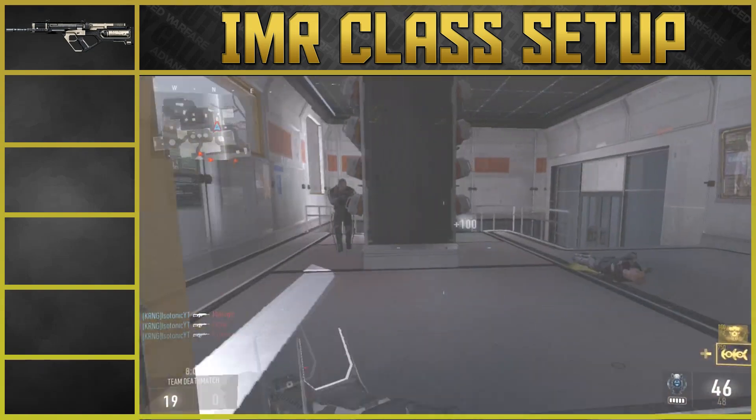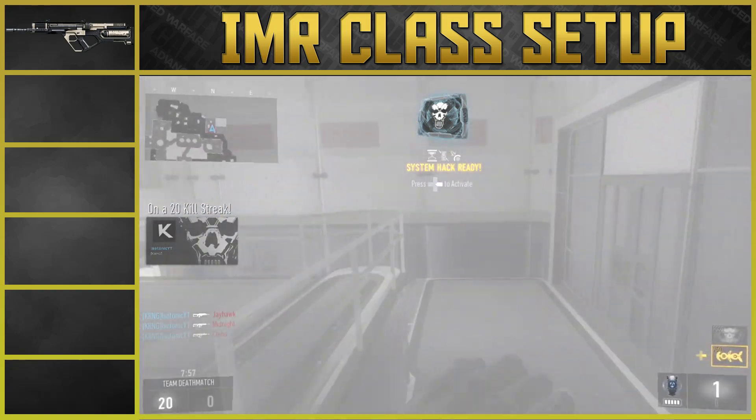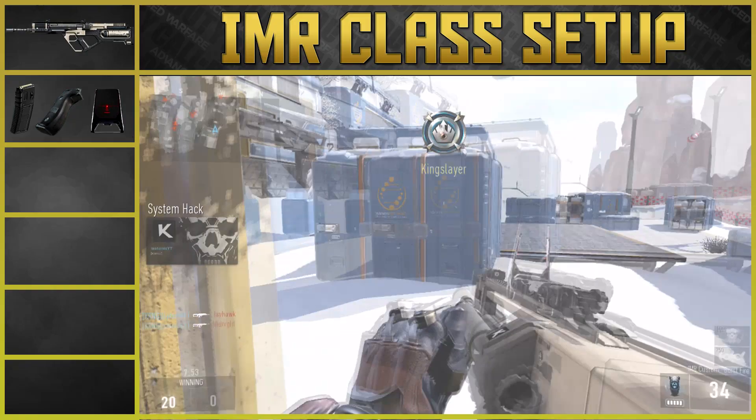It also deals the most damage in its class. Now that we have the gun out of the way, let's move on to the attachments. For attachments you're going to want to use extended mags, quickdraw grip, and red dot sight.